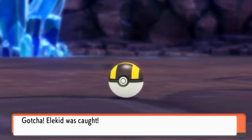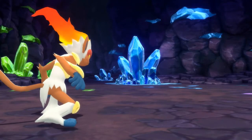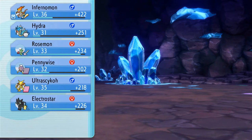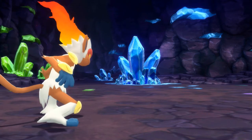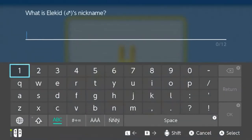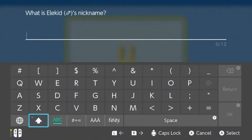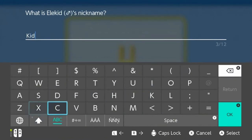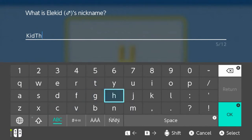Throwing out the peace sign, guys! I am throwing out the peace sign, acting kind of like Ash Ketchum. Yes, we have caught ourselves our newest Pokemon — Kid Thunda! Yes, we want to give this guy a nickname. I bequeath you the name Kid Thunda. I guess many of you guys were already expecting this, but Kid Thunda is going to be a part of this team right here.